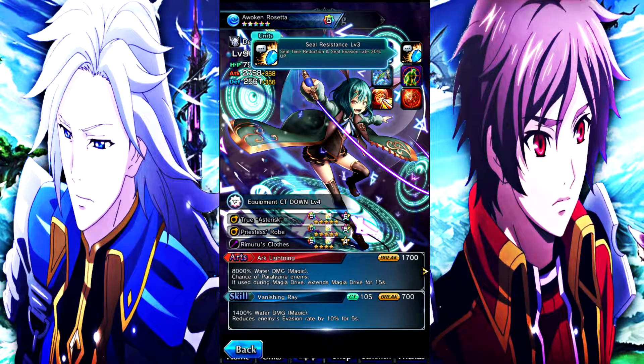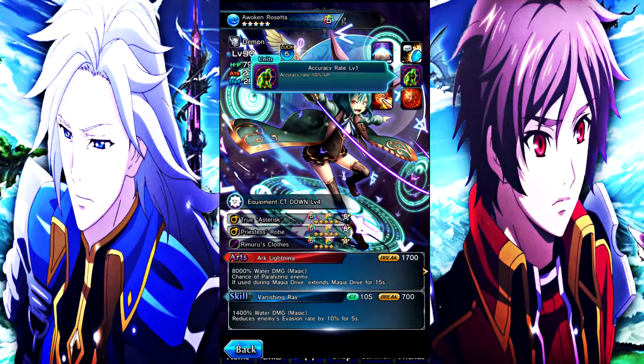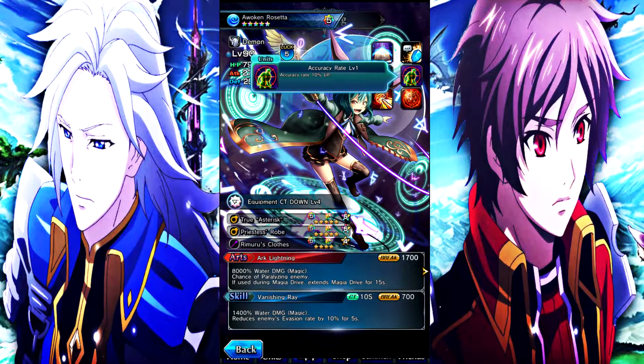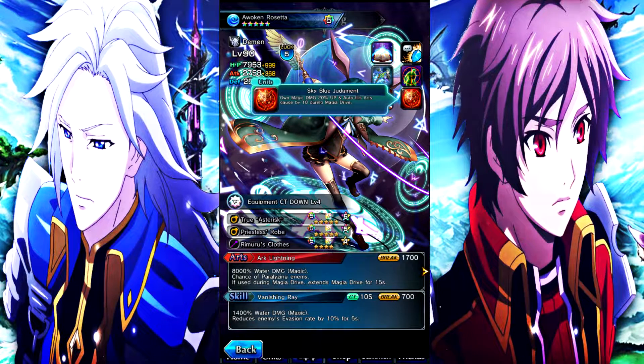Her first ability is seal resistance level 3, seal time reduction and seal evasion rate 30% up. Her next ability is axi rate level 1, axi rate 10% up. Her third ability is Sky Blue Judgment, which is her magia drive ability — own magic damage 20% up and autofills art gauge by 10 during magia drive. Her skill is 1400% water damage magic, reduces enemy's evasion rate by 10% for 5 seconds, 10 second cooldown, 700 break.